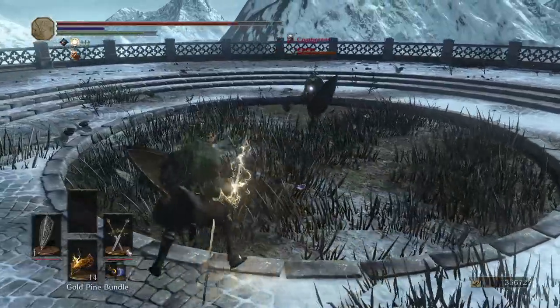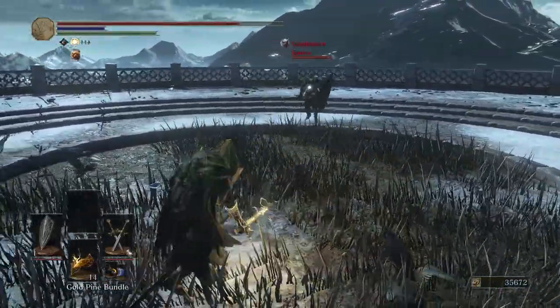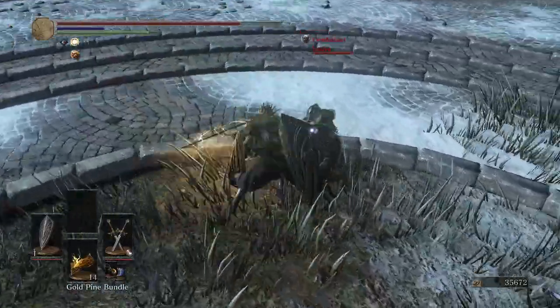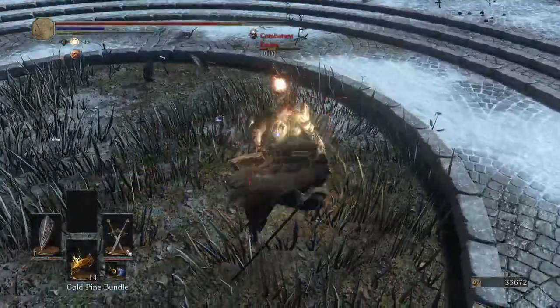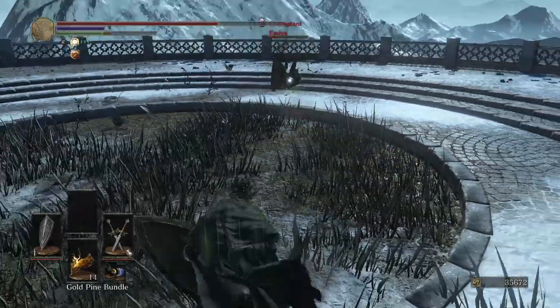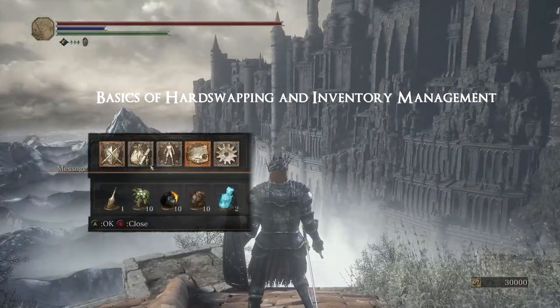With the parry king, you can do both passive and aggressive plays, but I don't recommend just one. Keep a balance of both. Be passive when you need to be passive, and be aggressive when you see the opportunity to pressure your opponent.